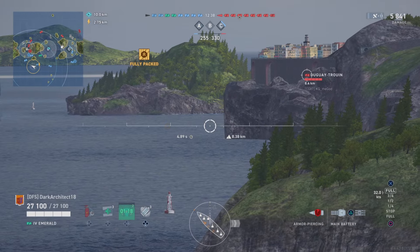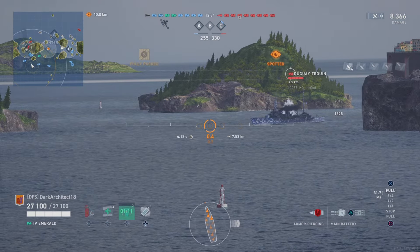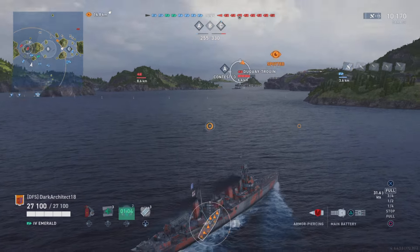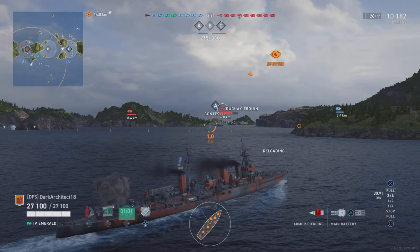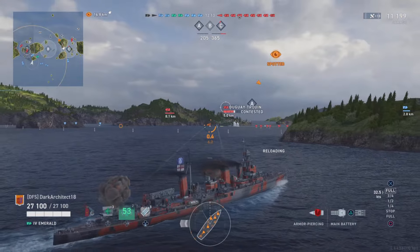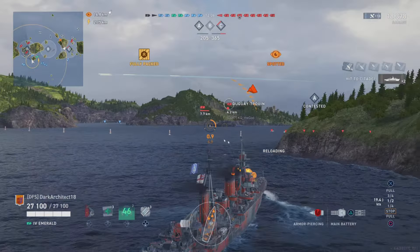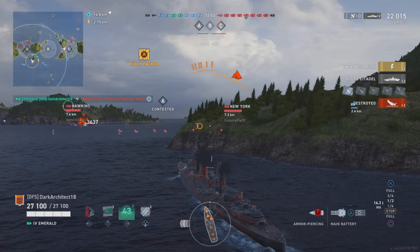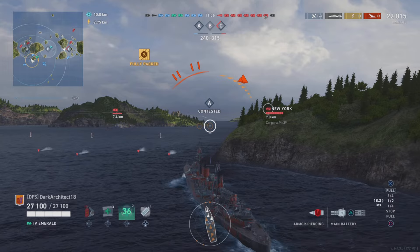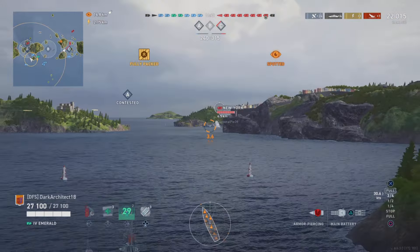New US hybrid battleships are arriving in early access along with a new commander, Joseph Reeves, obtainable via the Winged Admiral Calendar. From July 1st through August 5th, you can complete four Independence Day missions playing American ships — including the new hybrid battleships — to earn the event currency called Independium. You can use Independium on various goods including skins for the US hybrid battleships, Golden Eagle skins for Kansas and Florida, and the new legendary battleship Louisiana.